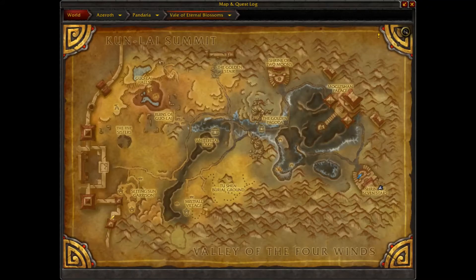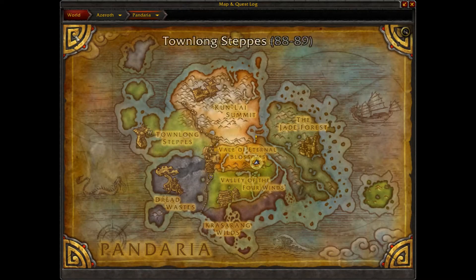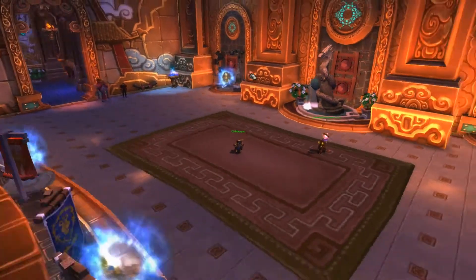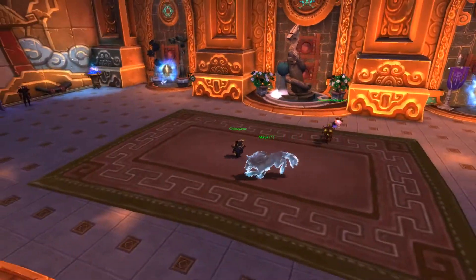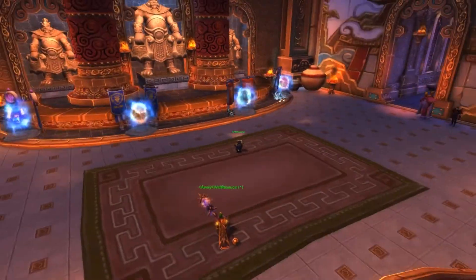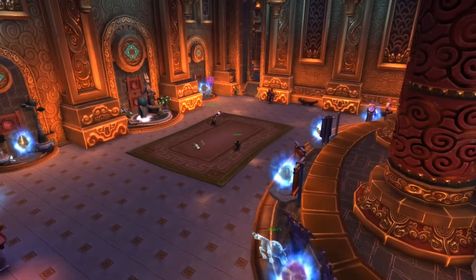The main reason I like to have my hearthstone in the Vale of Eternal Blossoms, in the Shrine of the Seven Stars — or if you are Horde, the Shrine of the Two Moons — is because you are able to get anywhere from here. You can see all these portals: there's a portal to Dalaran, Shattrath, Stormwind, Exodar, everywhere. It's actually easily accessible with the least amount of effort.